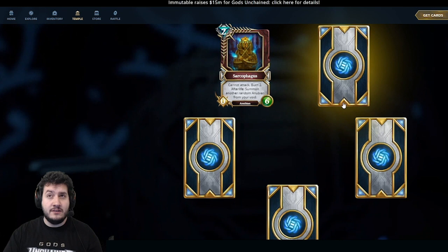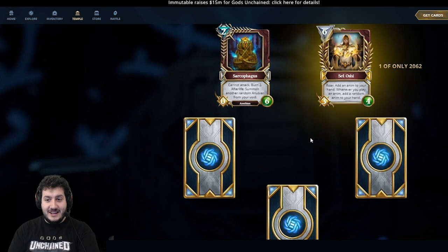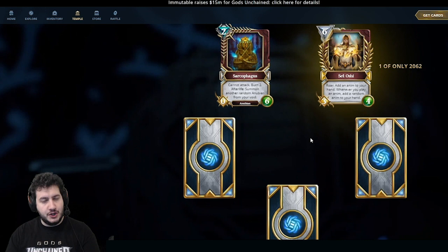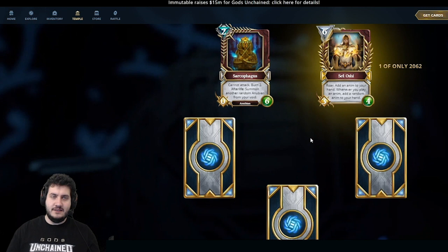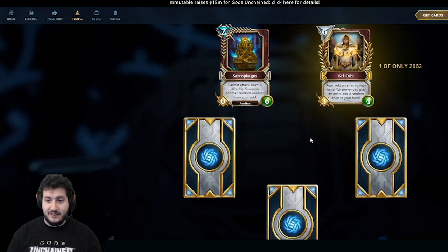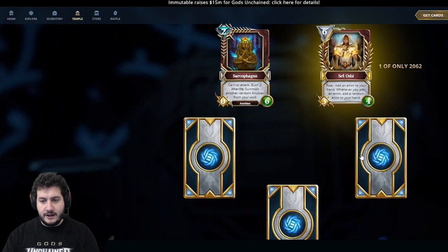There's a legendary behind this one — Satoshi, or Set-Oshi. This is obviously a reference to the famous Satoshi, who is heavily involved with blockchain. It says, Roar: add an Anim to your hand. Whenever you play an Anim, add a random Anim to your hand. It's a 6-mana 3-4 that starts a chain effect: you get an Anim, play it, and get another Anim back. A very flavorful card — I think this is going to become a collector's item in the future.